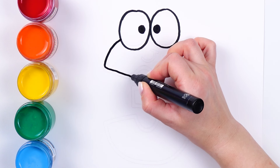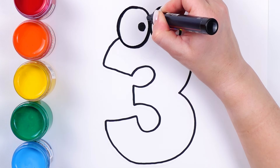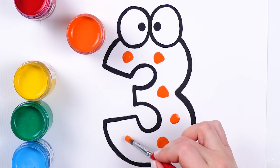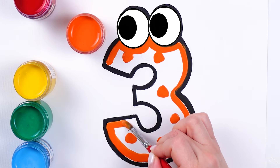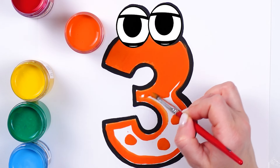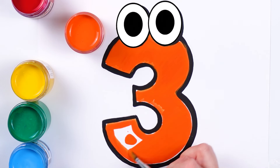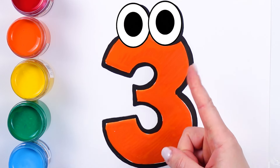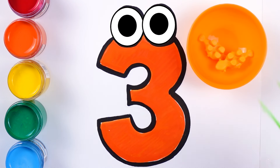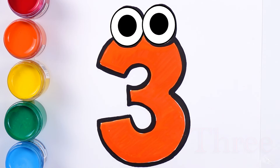This is number three, in orange color. This is number three, orange. Let's count little dinosaurs: one, two, and three. We have three dinosaurs. Let's continue drawing.